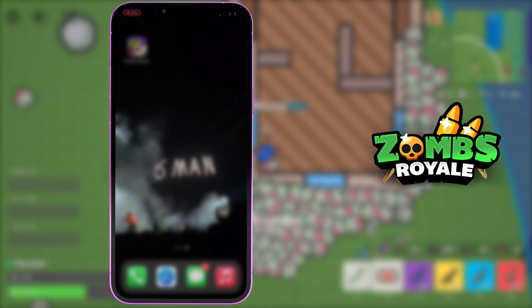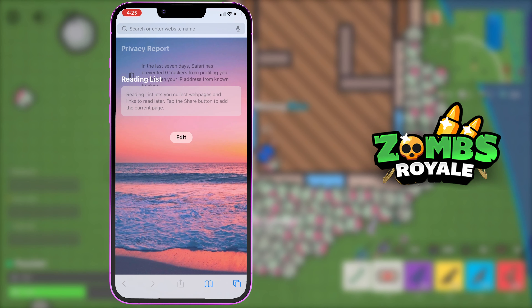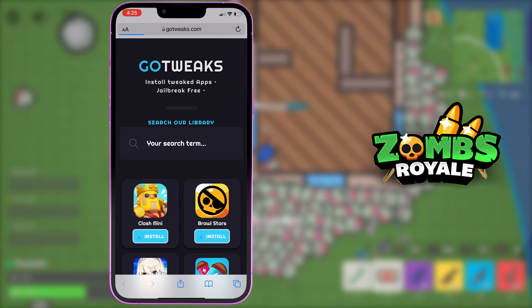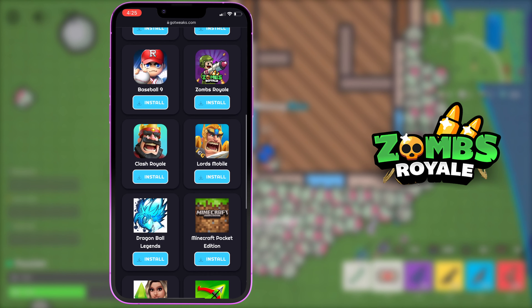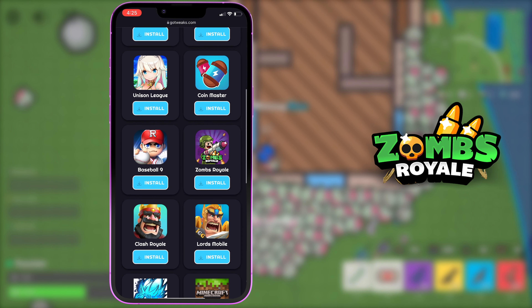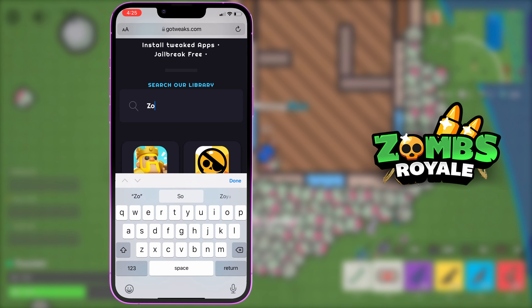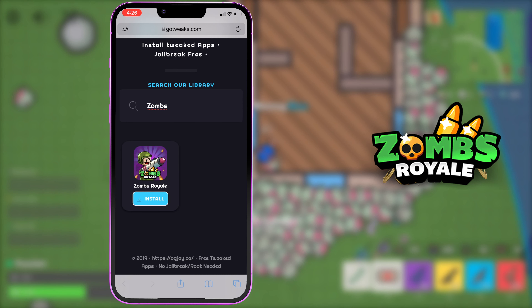What we're gonna do now is head over to our web browser and go to a website called gotweaks.com. Make sure you're heading to this exact website. I'll go ahead and press go and this website will pop up. Scroll down and Zombs Royale has popped up on the right. If you're unable to find it, just head over to the search bar on the top and type in Zombs Royale.